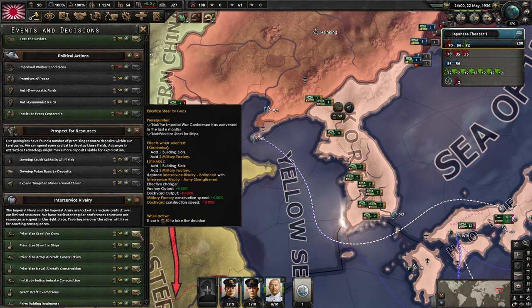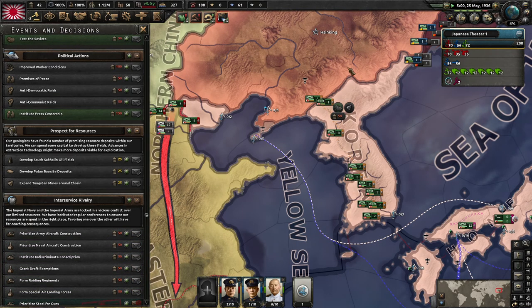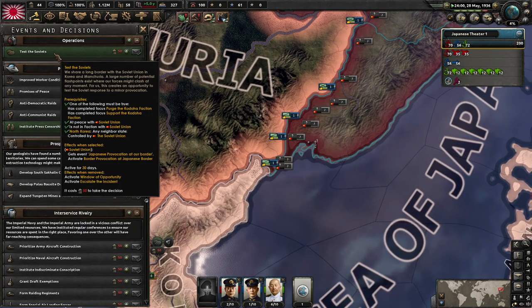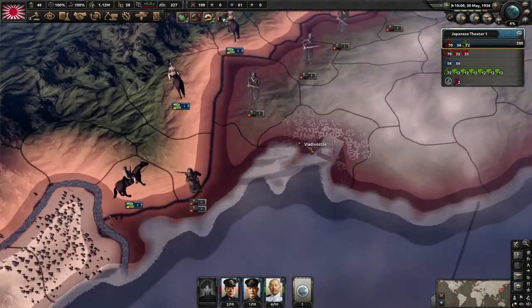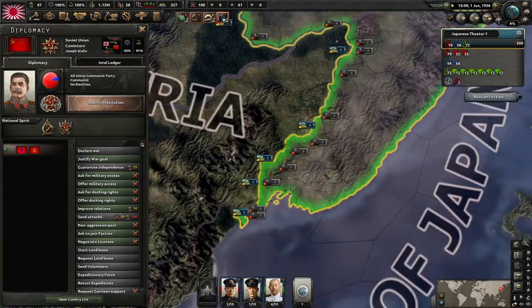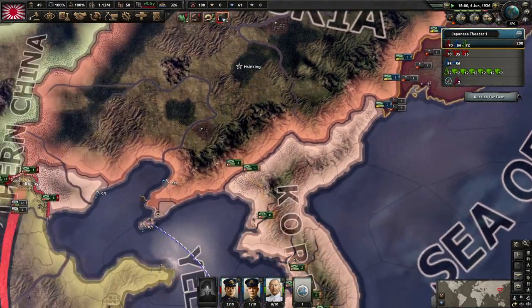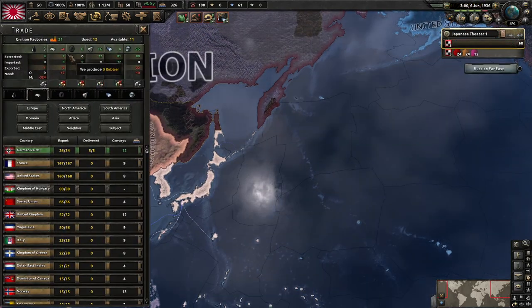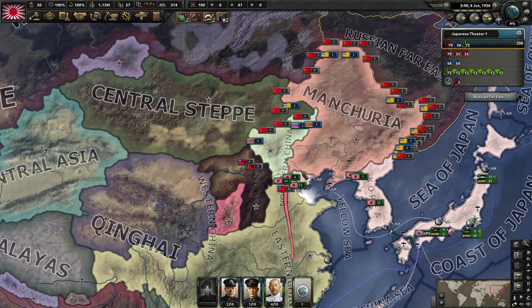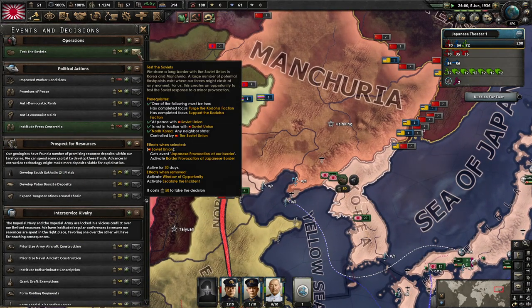We're gonna mobilize now. We can test the Soviet Union in Spain — we're not gonna be able to beat the AI there but at least we won't give them a free doctrine. The problem is the Soviet Union is going to put tanks there and you won't win it in my opinion. But we'll get a bonus research out of it. We'll test the Soviets and get our 40-width experience.